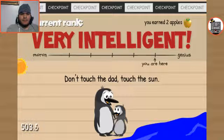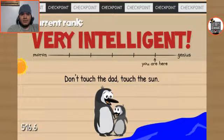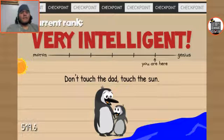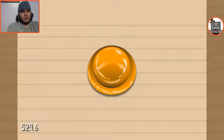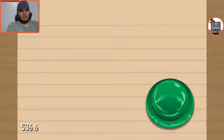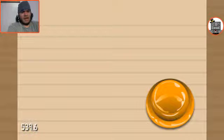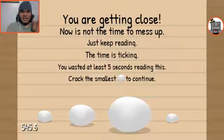Touch the dad. Touch the son. Dad penguin? What? Don't touch the dad. Touch the son. Press the orange button ten times. One, two, three, four, five, six, seven, eight, nine, ten. Okay. We're getting close. Now is not the time to mess up. Just keep reading. The time is ticking. Yes it is. You wasted at least five seconds reading this.